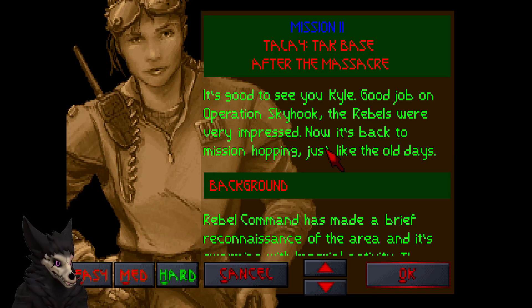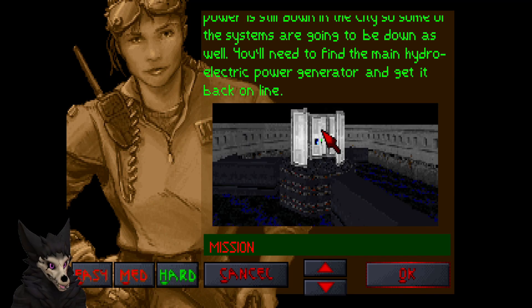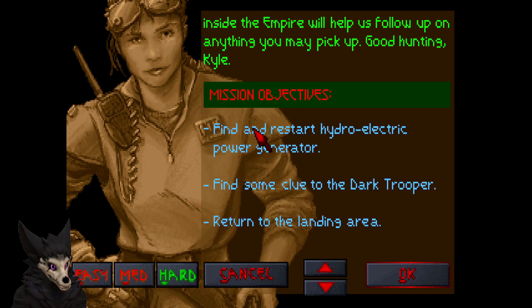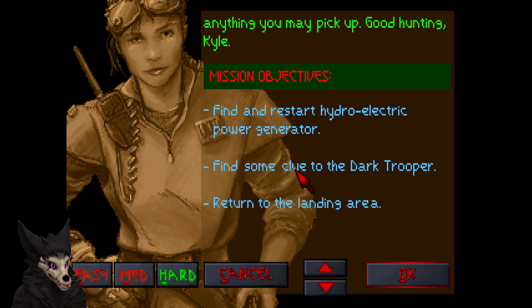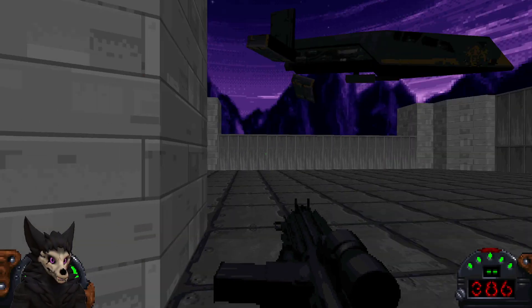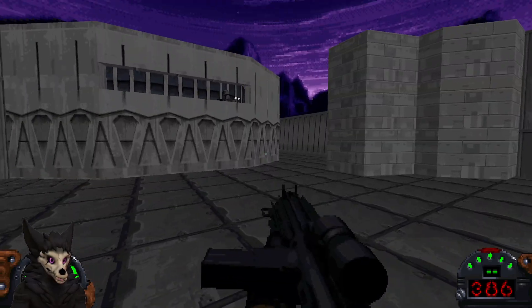And let's get on to the second mission. This one we have to get the power back on, restart the hydroelectric power generator, find some clues to the Dark Trooper, and return to the landing area. The whole storyline revolves around the Dark Trooper. I won't play too much of this level because you've kind of seen everything there is and I don't have much else to say.